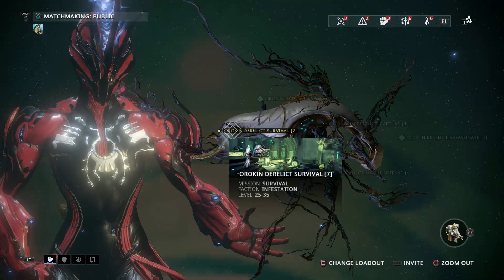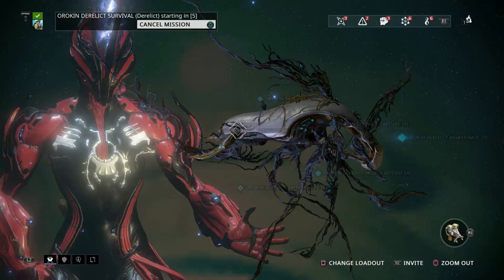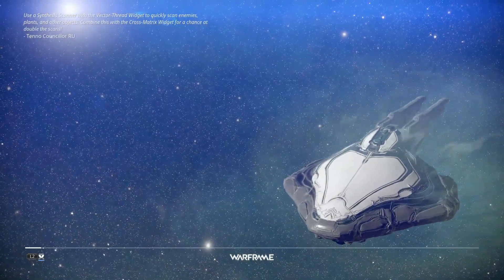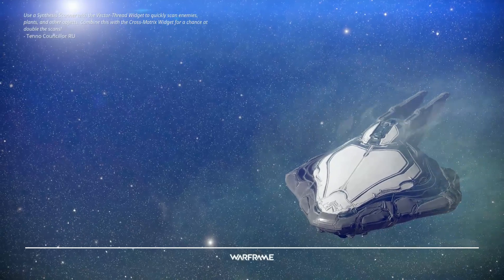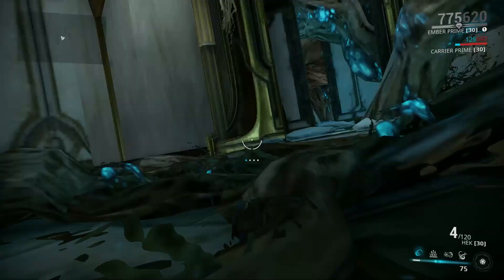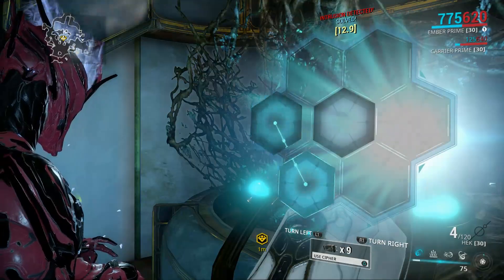Here we are at the Hurricane Derelict Survival. I've crafted seven keys so far — I've been working so I haven't had chance to just sit crafting keys all day. We'll get straight into it and cover just how overpowered Ember Prime is, mainly her fourth ability, World on Fire, because you can just cast it and everything dies — and that's not joking either.